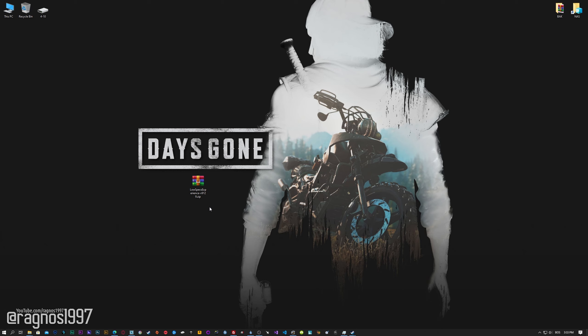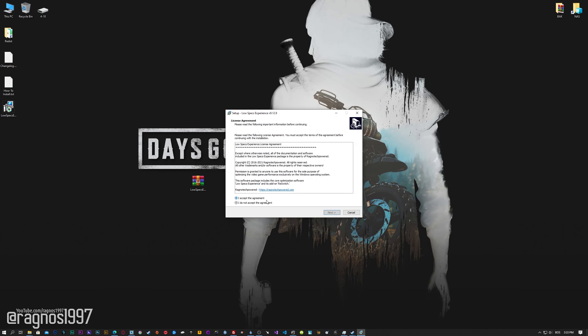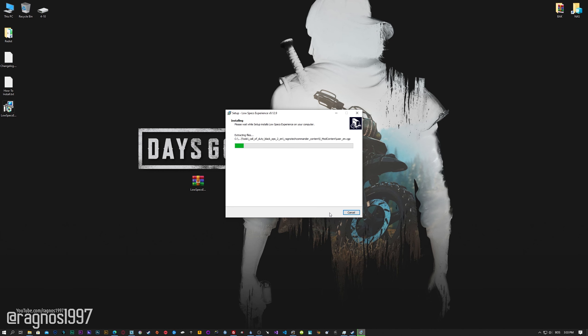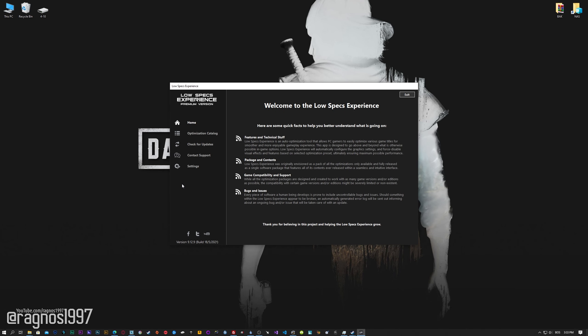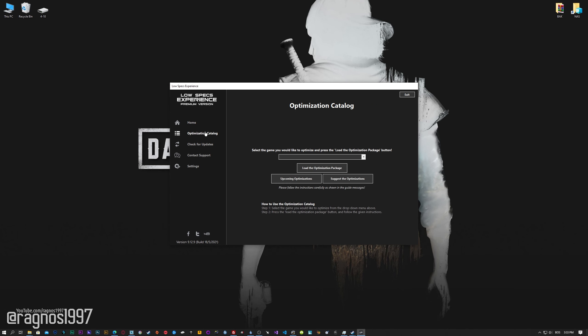The download link can be found in the description of this video. Low Specs Experience is a game optimization tool that I developed that will allow you to optimize your favorite games for maximum performance. First of all, start the installation process for the Low Specs Experience. Once it's done, start it from the newly created Desktop shortcut, and select the optimization catalog.